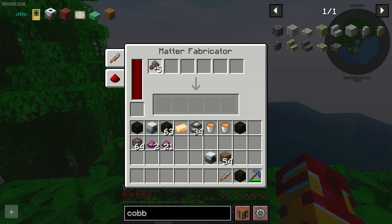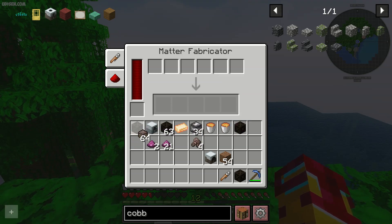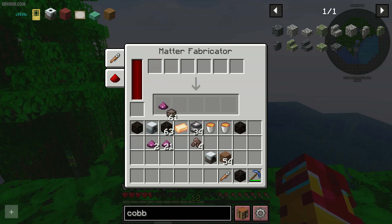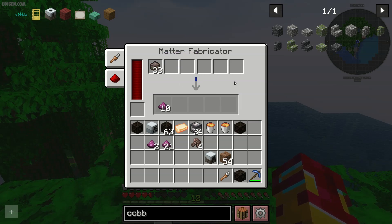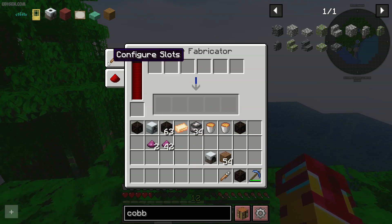Place one piece of scrap in the mass fabricator here. As you can see, one piece of scrap gives only 2% of the progress bar. One scrap box gives 33 pieces of progress bar, and we receive our UU matter. You don't need any type of upgrade on this wonderful machine. After that, you can use UU matter as you want.